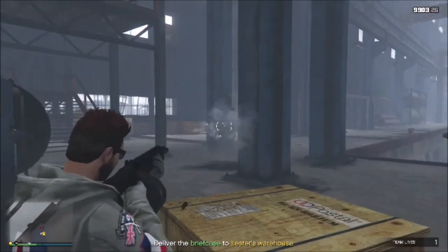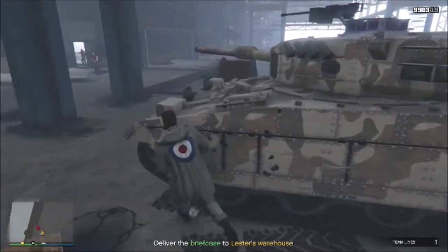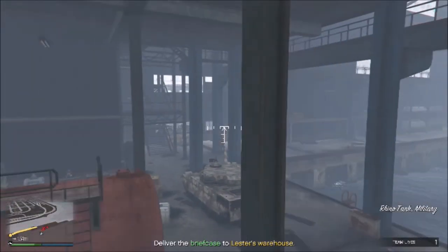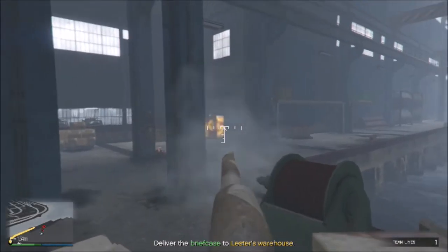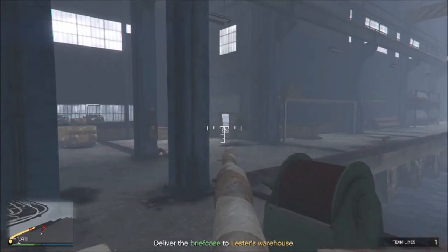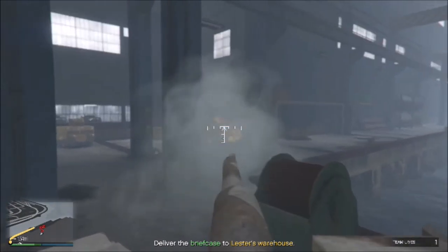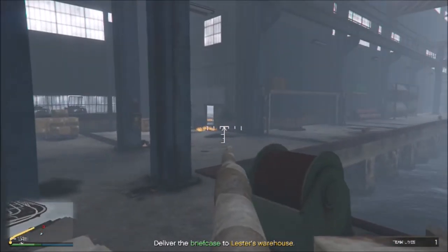Take out this guy back here and run up to the tank and climb back in. Take out the rest of these guys. You could still sit here and farm this a little bit more if you wanted to - just kill because there's going to still be a bunch more guys coming. But like I said, they don't respawn real fast, so it does take a long time in between them showing back up. This mission takes a long time as it is, so you really don't want to spend a whole bunch of time just farming.